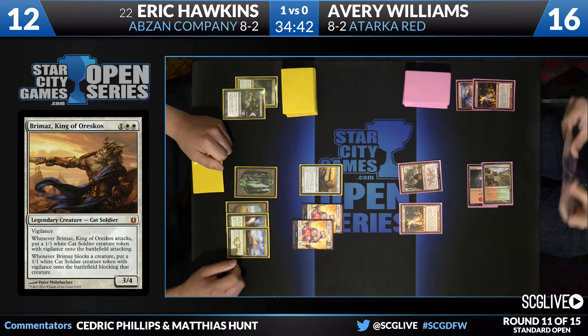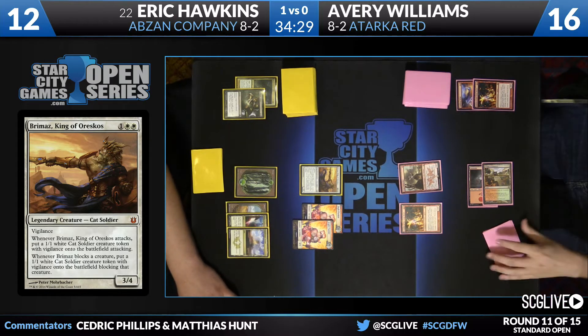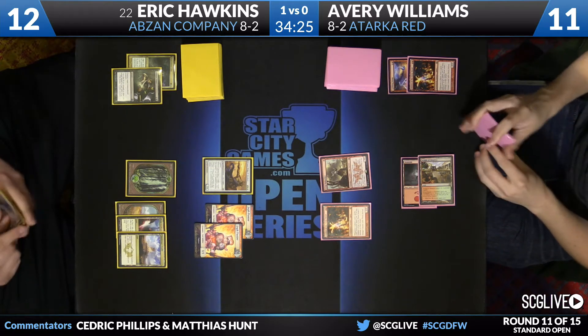Avery bottlenecked a bit there. On turn two, he had to choose between Lightning Striking the Fleecemane and playing one of his two copies of Eidolon of the Great Revel. He did take down the lion, but then Eric had a turn three Brumaz. No land from Avery meant he had to play Eidolon into this Brumaz — that's a tricky spot for him. Let's get that Zergo in front of that kitty cat token.